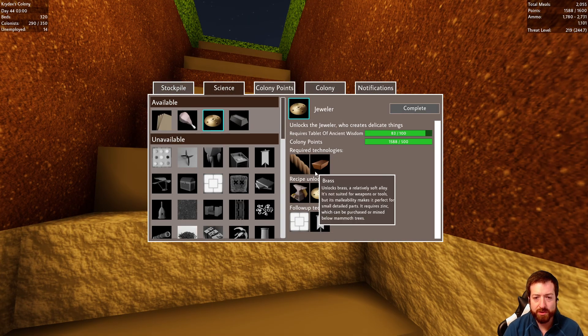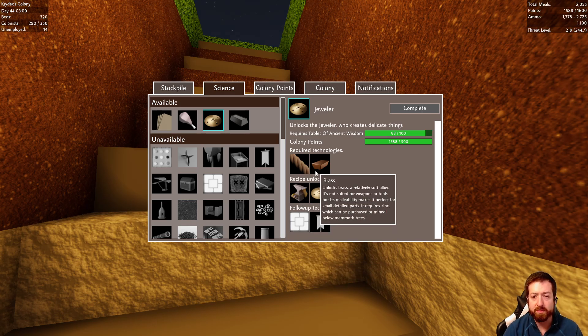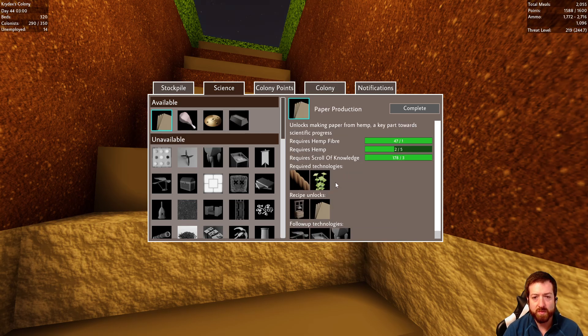I think I want the jeweler next. But the golden shield needs brass? The golden shield requires zinc, which can be purchased or mined below mammoth trees. So we can't do golden shields until we have zinc. Interesting.